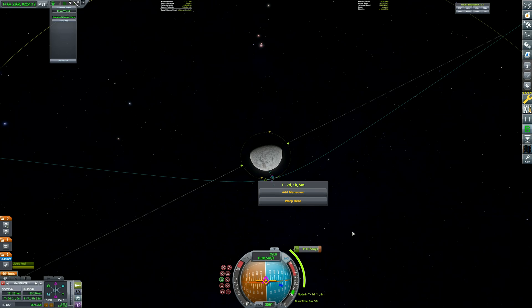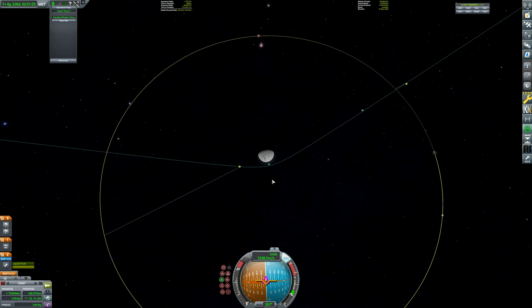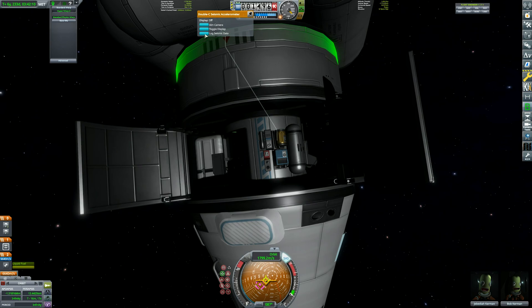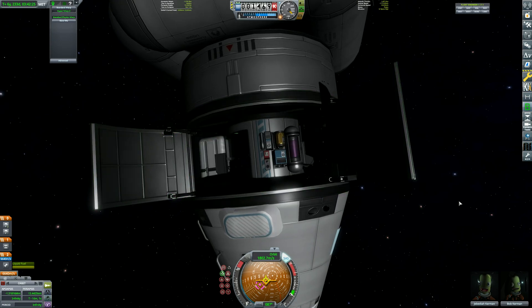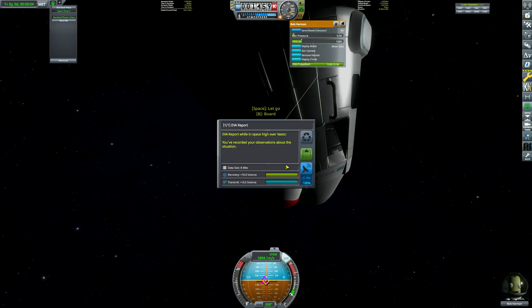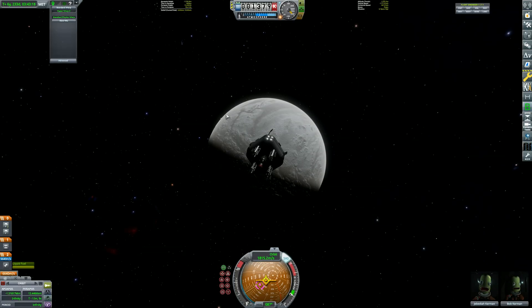The manoeuvre to slow me down is going to cost 1,000 meters per second. If I can get into Vasto's atmosphere, I might be able to use it to slow me down, but I don't know how much to rely on that. We have quite a wide set of experiments today — we've got 50 science from that. I can do the pressure scan, the temperature scan, and the gravity scan. That's 40 — still pretty good. I can do crew reports, EVA reports, and Bob's going to be doing some work again. And there it is — that's Vasto. I'm really happy with how Vasto turned out. I spent ages trying to get an ice planet looking good.